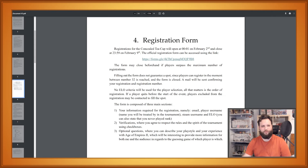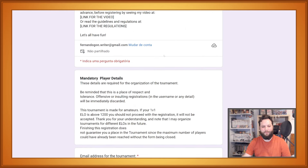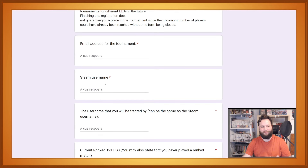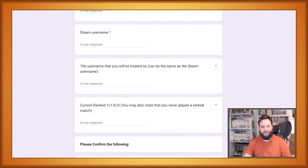The registrations will be opening very very soon and once you get access to the registration document, you will be greeted with something like this. The first section is completely mandatory, it's necessary for the organization of the tournament. You're supposed to fill in your email, Steam username, the username that you want to be known by, and your current 1v1 ELO.